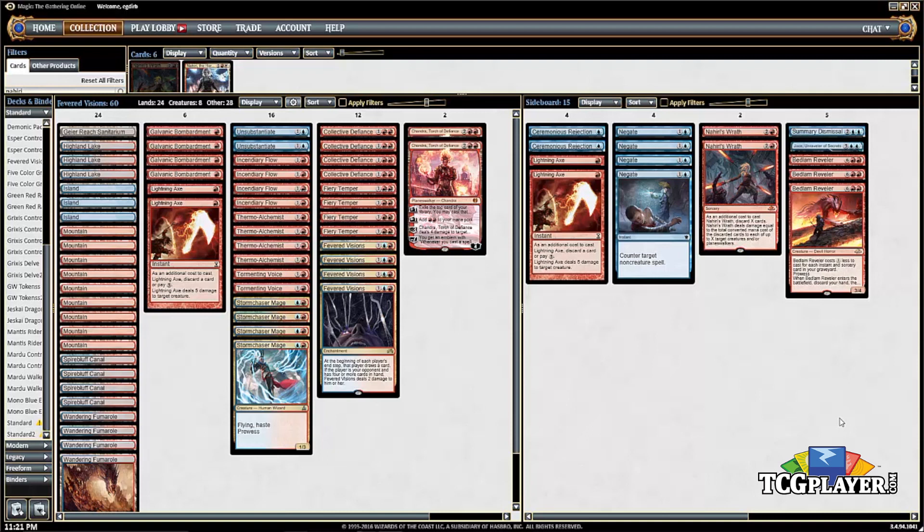This list has an emphasis on red cards, not as many blue cards in the deck, so there are more mountains compared to islands. The Wandering Fumarole is the man land, and then there's Geier Reach Sanitarium — so that's the mana base.